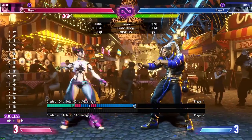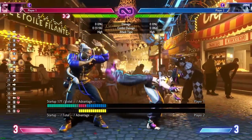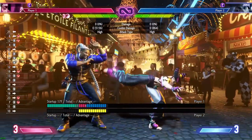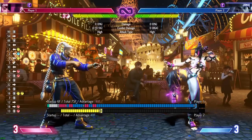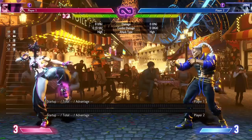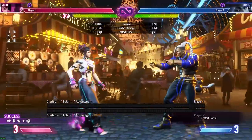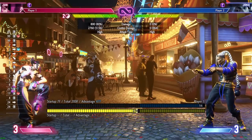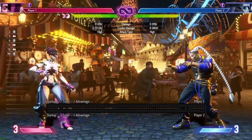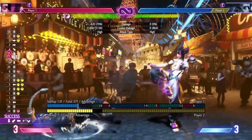Stand heavy kick is 17-frame startup but safe on block. After landing it you can parry or wake up with EX DP, letting you mix up your options, though your opponent can call those out and punish hard. On punish counter, the opponent actually launches, so you can do heavy DP, establish oki, or go into level one super. With Drive Rush it's plus six on hit, making it a very annoying and solid poke considering how far Juri moves forward with it.